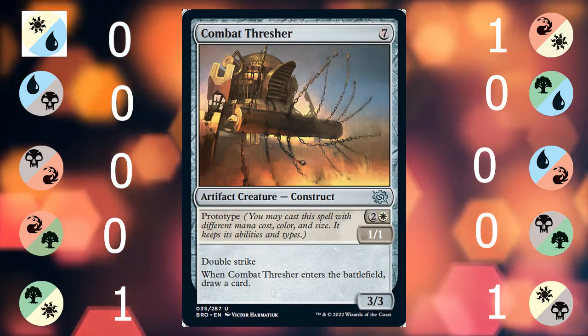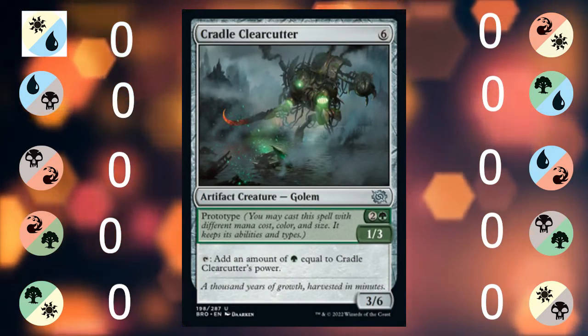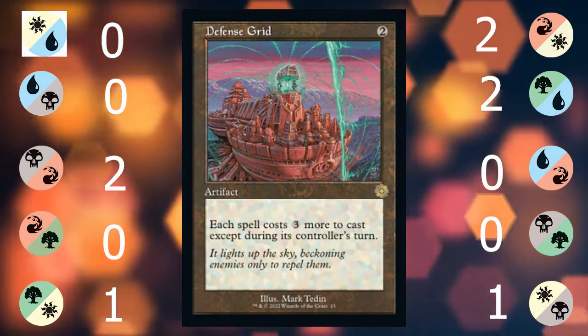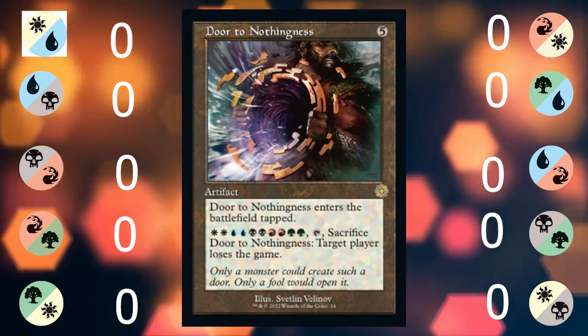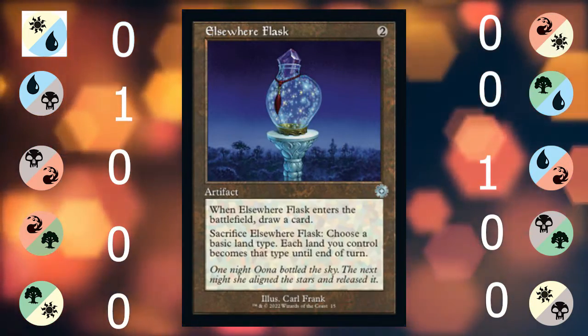Combat Courier is a little buddy that chump blocks, draws you a card, then pings a little bit and draws you another card. Combat Thresher: double strike is a good keyword, and replacing itself is also pretty good. Cradle Clearcutter is a mana ramper that needs mana ramping to play. Defense Grid hates control players. Depth Charge Colossus hates actual players. Door to Nothingness hates playing Magic. Dragon's Claw has free equip — it looks okay.